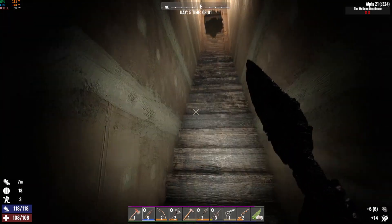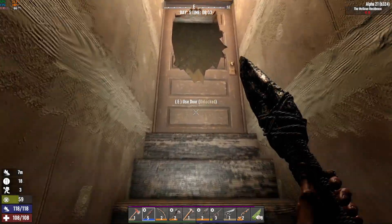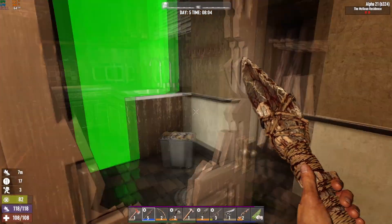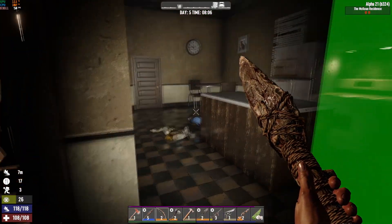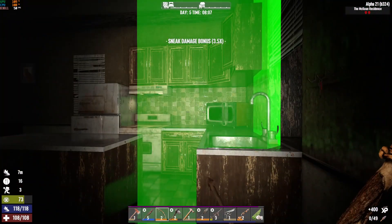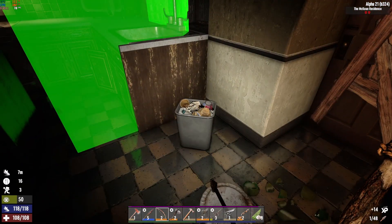Our first level in Masterchef! I think there's a crawler laying at the top of these stairs. I don't know what this is — used to be the wrong house. New POI — who dis? Arrow to the knee. She used to be a zombie, and then she took an arrow to the knee.